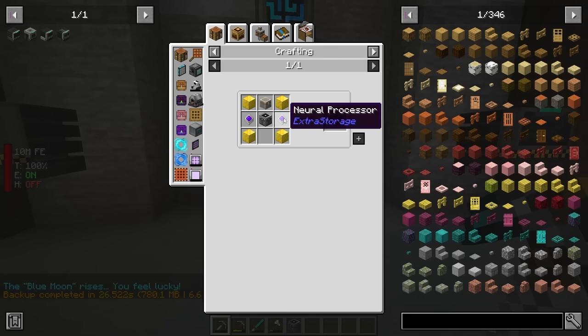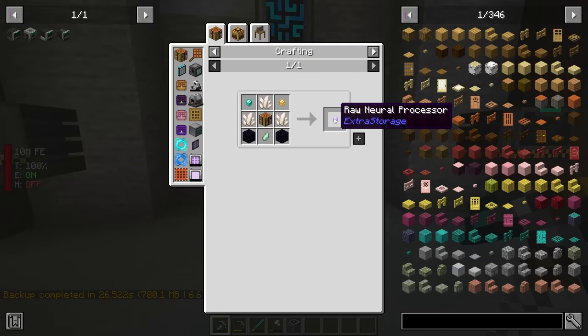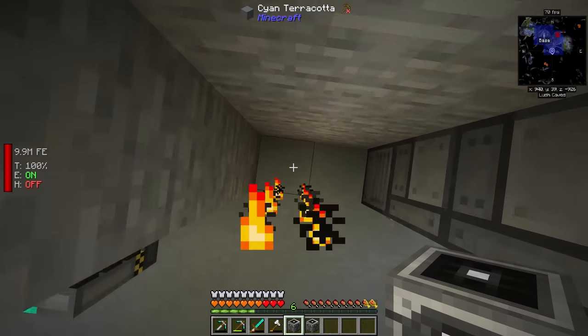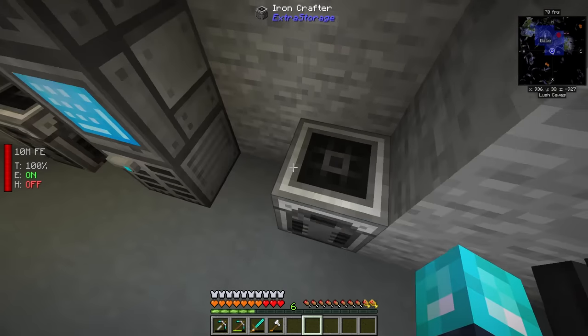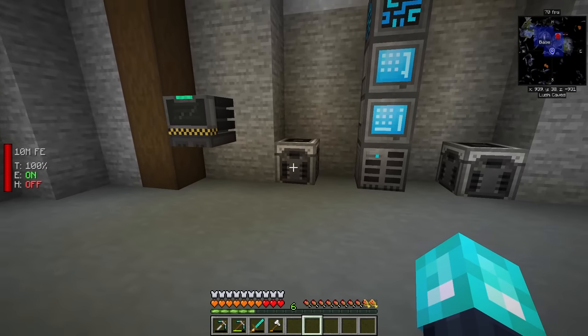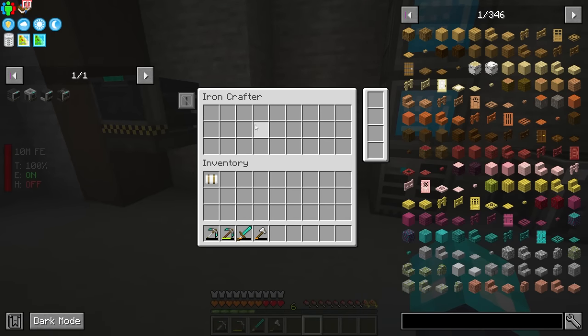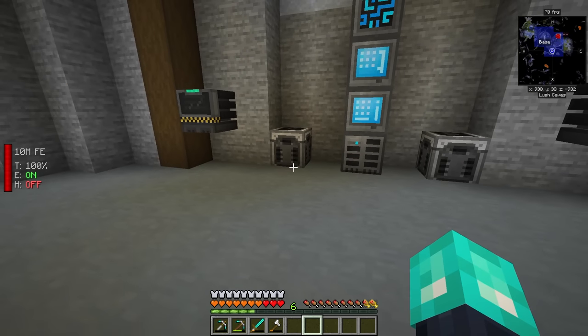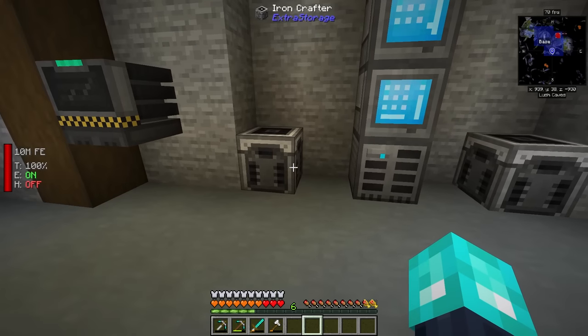Upgrading to the next tier is going to require neural processors, and while not super expensive, it's just an extra step you have to take. With the crafters, we can go ahead and get them placed down — I'm actually going to place them just like so. Right here we have two spots we can create patterns for, and these on their own will just do normal crafts. So anything you can do in a crafting grid, you can actually have these do for you.